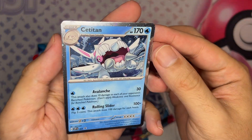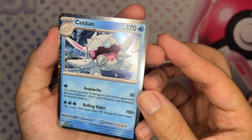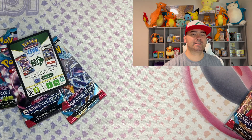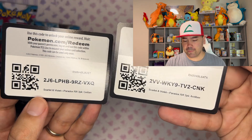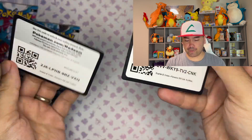And I have this Cititon right here — I think I actually like this better than the Arctic Backs. What do you guys think, which one do you like better? I was getting some flack from my last video for not really showing these code cards, so if you want them and use them — here you go.